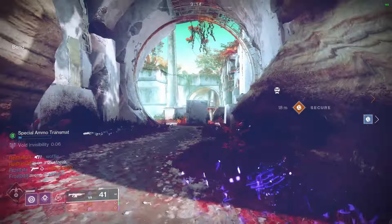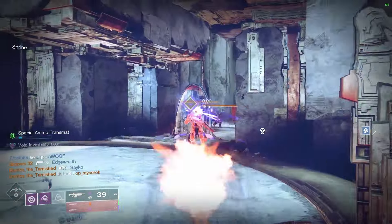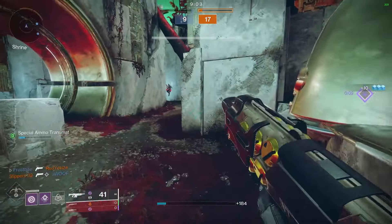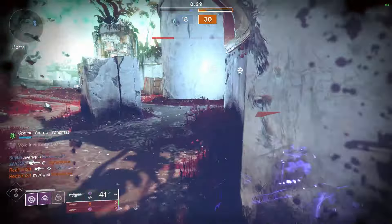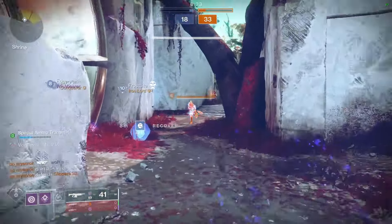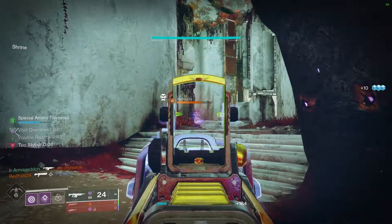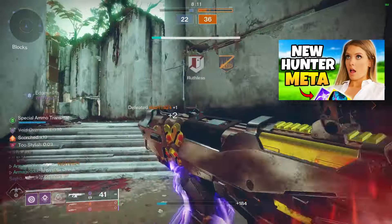But wait, there's more. With the right aspects, you won't just get a big explosion. That kill will also reset your invis and give you wallhacks for a few seconds, thanks to Stylish Executioner. Here's the game plan: reload, use your wallhacks to find the next target and blast them. Rinse and repeat, stepping in and out of invisibility, all the while taking down your opponents from the shadows. Grab your favorite void weapon like Elsie's Rifle or Positive Outlook. Trust me, there's nothing more satisfying than wallhacks and invisibility.